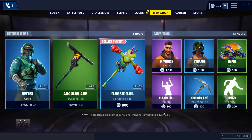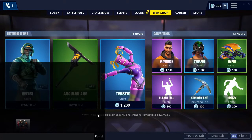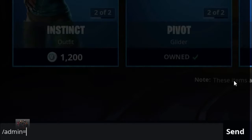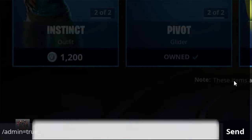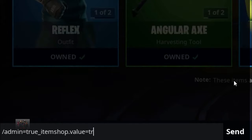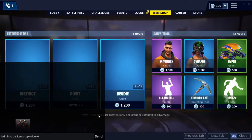What you want to do is go into the item shop and select the chat box at the bottom left of the screen. Then you want to put this code in: forward slash, then admin, equals true, underscore — it's not the dash, it's just the underscore — then item shop, dot value, equals zero. So that's basically the value of each skin.